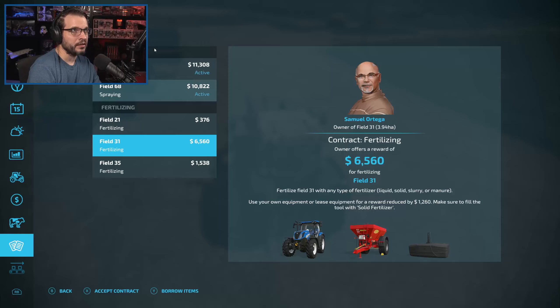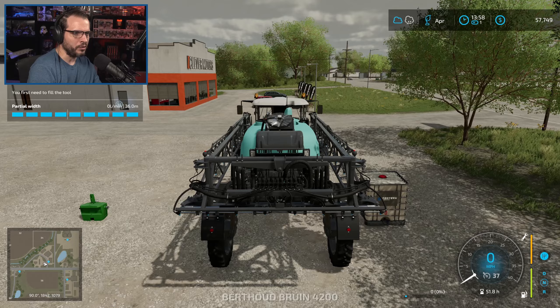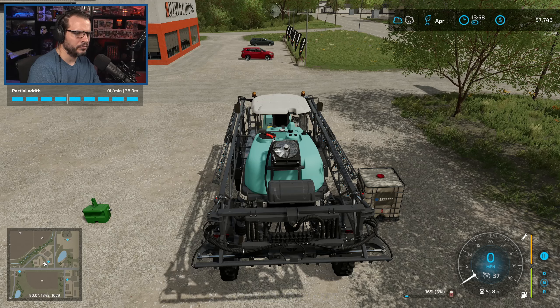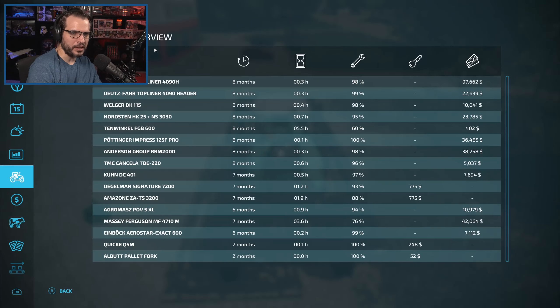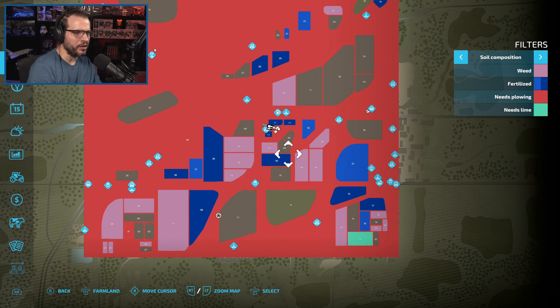Oh it's tiny — way up there — that might not even be worth the drive. About 35, is that nearby? Actually it's down on the far left side of the map. So we're gonna do field 31 for sure. I was trying to decide if I could use my own equipment or if I needed to lease some, and honestly I think I can still use my own — I just need to go fill it up a bit. So we'll accept this contract and use our own equipment.